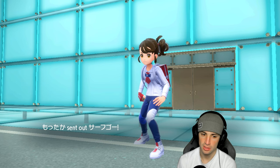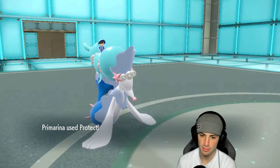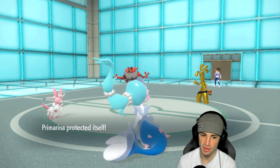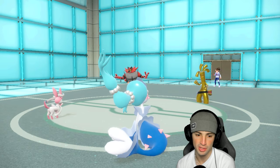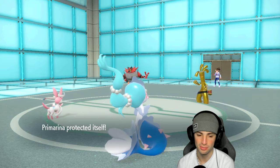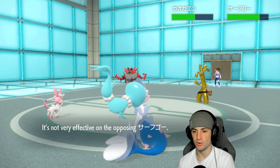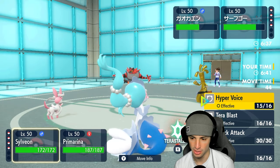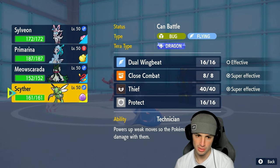Tera comes out from Primarina and the Fairy Feather Hyper Voice launches. The Fake Out finds Primarina's slot. Kind of wish we had Throat Spray but the Fairy Feather still boosts some damage. From here we just hit that Tera Blast with Sylveon — fire target — and consider whether to swap Primarina.